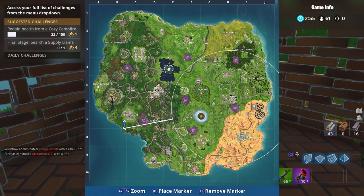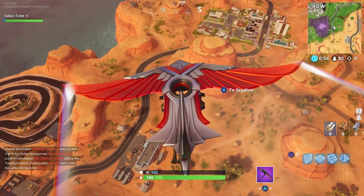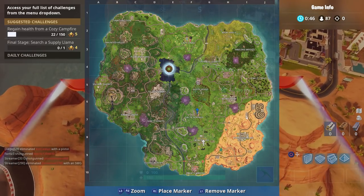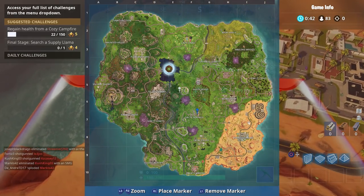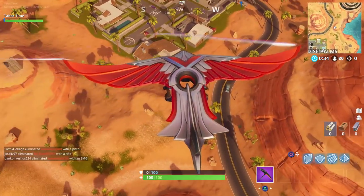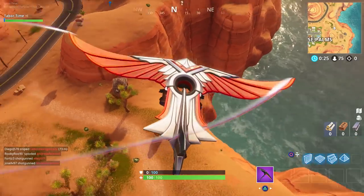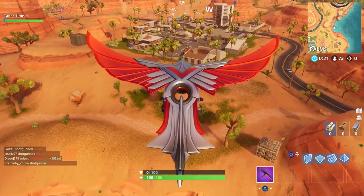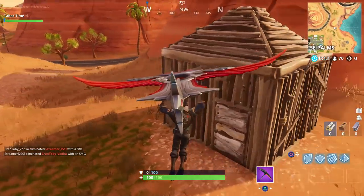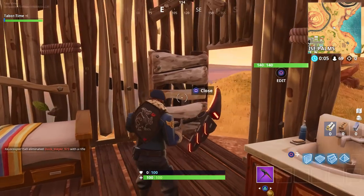The third and final little piggy house is over here by Paradise Palms — I saw it while running from the circle last game. Now, this circle showing up right here on the map near Loot Lake — I've seen it spawn there a few times. I don't know if that's some kind of glitch or what, but it throws me off. Here's the final house — this one's made out of wood. We saw the brick one by Greasy, the steel one by Lazy Links, and the wooden one is right here by Paradise Palms. Oh no, it's a dud — no chest in this one.